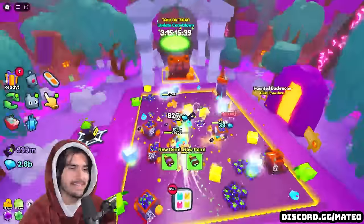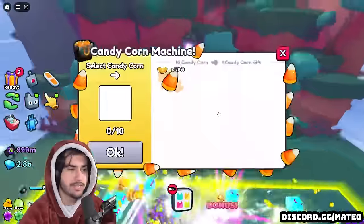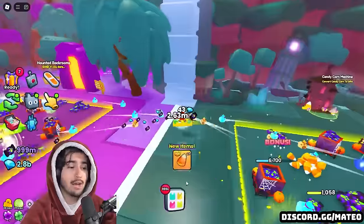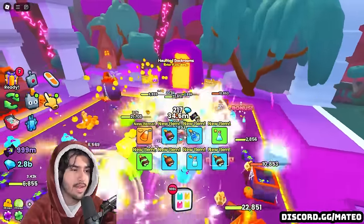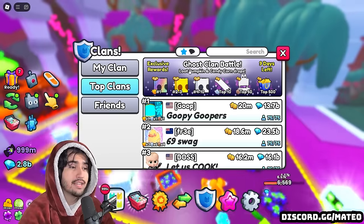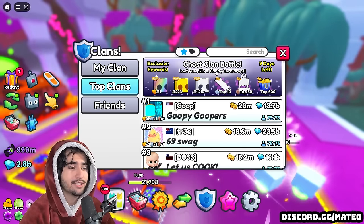As you can see here, it is spooky season and in Pet Simulator 99 that means we need to be grinding for candy corn. Candy corn is very useful for a few reasons. You can use it to turn into a bunch of candy corn gifts, which gives you a chance at the huge skeleton cat. And as you can see at the bottom, you're getting tons of points for your clan every time you pick up candy corn — it just keeps stacking. The current clan battle is to loot pumpkin and candy corn drops. Pumpkins are a lot harder to get, but candy corn drops so much it's actually ridiculous.